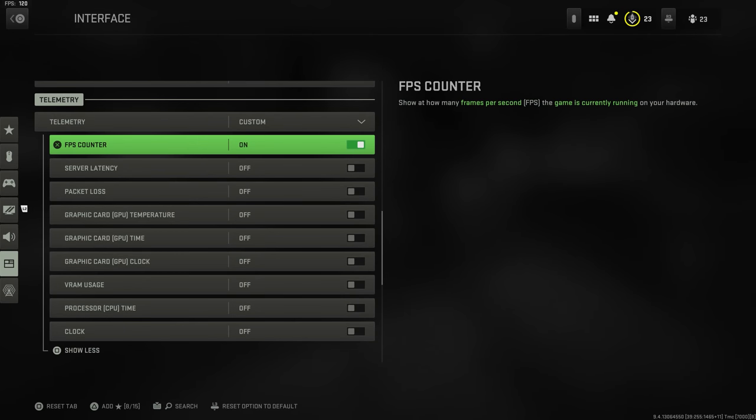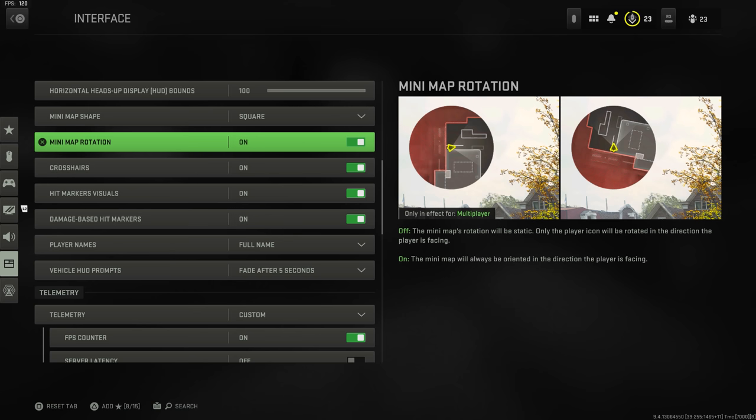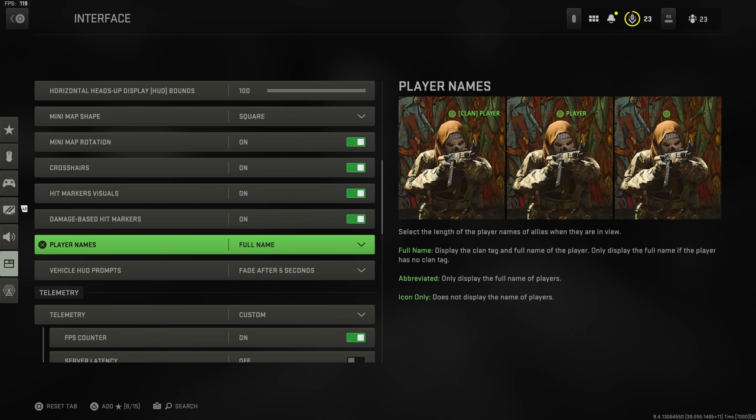For interface settings — on PC, I like to have the FPS counter and server latency visible in the telemetry settings. Minimap shape: I'd recommend square, as it gives about 30% more area than circular. Minimap rotation: turn that on so what's in front of you is always true north on the minimap — it lets you understand at a quick glance where enemies are coming from relative to where you're looking. With rotation off, you might not immediately notice that your triangle is pointing down rather than up.